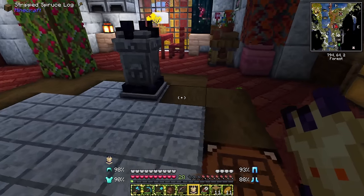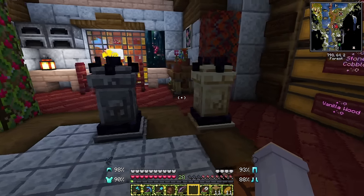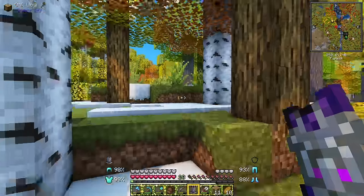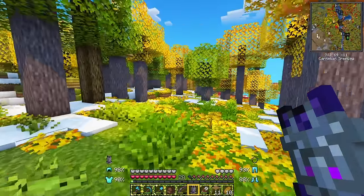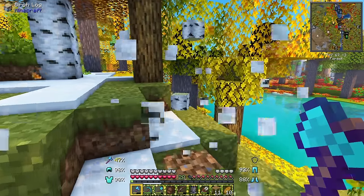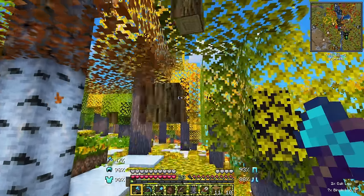For fun we'll make our second one out of a different material - sandstone. Now we need a spot to put our home one. I'm thinking somewhere over here. The only thing we have on this side of the river is our nether portal over there, so maybe it can be like a transportation-themed area or something.